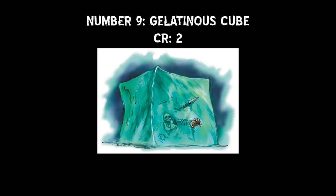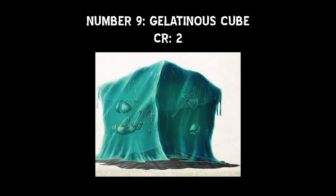At number 9, we have the Gelatinous Cube. I know there are several people who are probably getting a little PTSD from this entry on my list. But these transparent ooze monsters at CR 2 are not really anything to write home about, unless your DM has a habit of placing them directly in a hallway and hopes that your perception isn't high enough to see it before you walk face first into it. They have a low armor class, but a fairly high hit point pool, making them ideal for a trap or a minor annoyance of an obstacle to overcome.